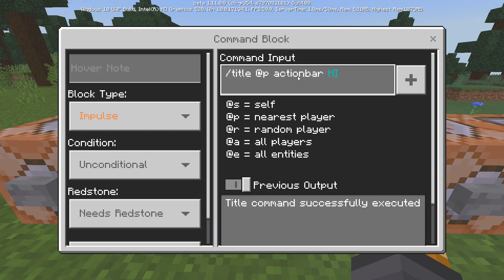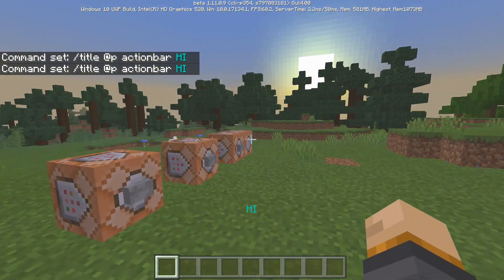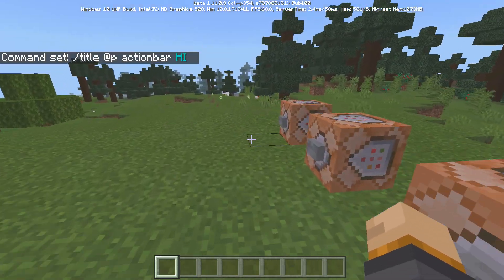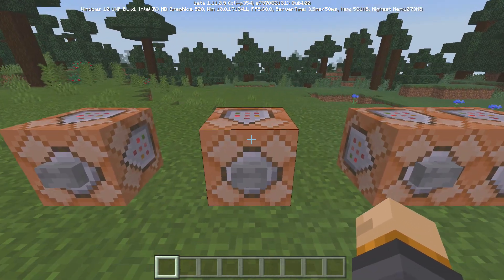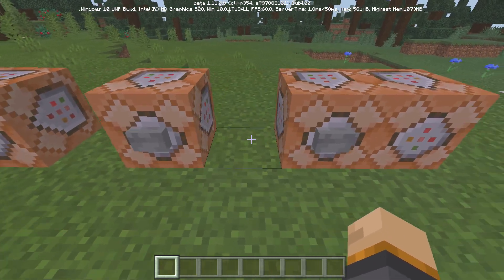Now we have the action bar title command. I'll just go ahead and replace where it said 'title' before with 'action bar,' and then you can type in whatever you want with whatever color you want. If I click on this it displays right above the hotbar just like that. It's a little bit high because your health and hunger are in the way, but besides that you can have text above your hotbar.